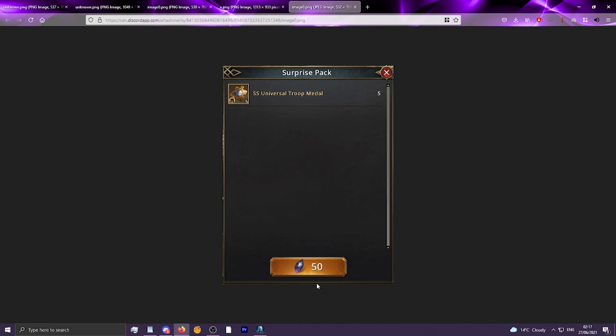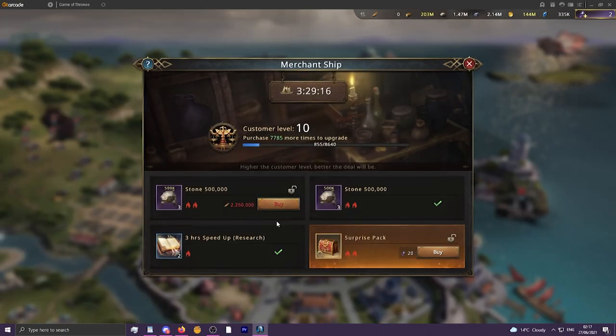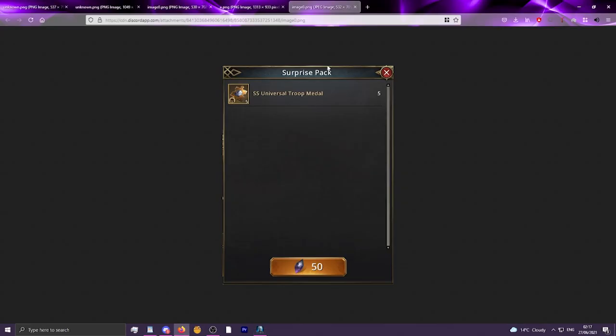So if you want to level your SS appearances, this is definitely the pack you want to be consistently getting. You want Black Diamonds in reserve, waiting to snap this pack up every time you can. You probably want to be spending grain and trying to luck out on getting the surprise pack each time it pops so you can buy it out — this is a means of increasing your permanent stats and permanent account value, and it's significantly better than any other means of getting these in the entire game.